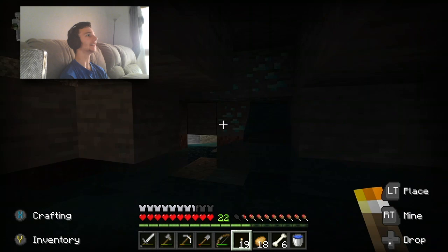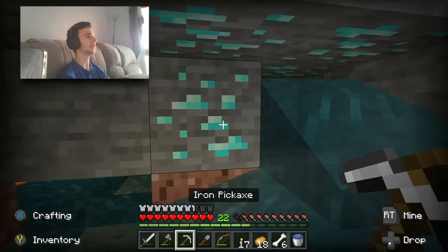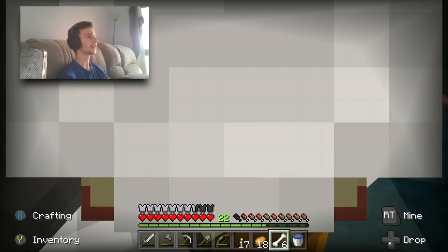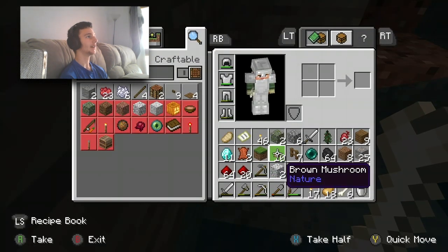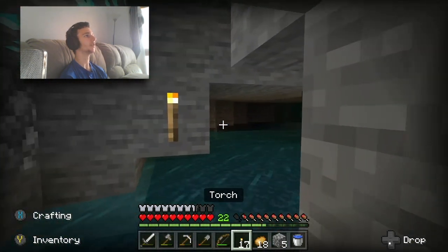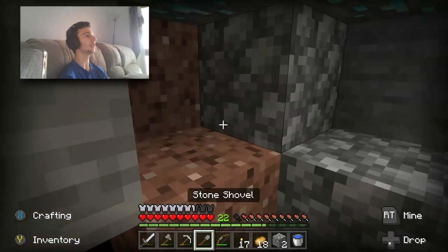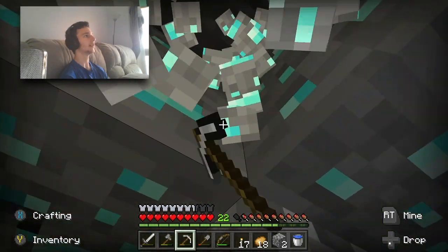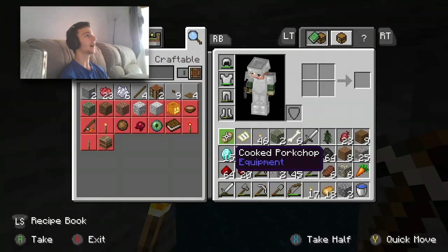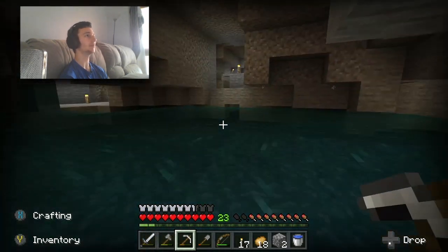There we go — finally, some diamonds! We're going to light this spot up and hope nothing comes for us. If I quickly grab these... I'm safe here. I'm just going to quickly grab this cobblestone and block up this waterfall. There are a lot of diamonds around here — that's pretty good actually. If we just quickly clog that off — there we go. How many do we have? There's two, three, four, and five — five more diamonds. So now we have 15 diamonds total, which is a pretty good number.